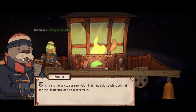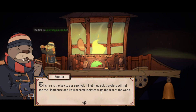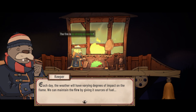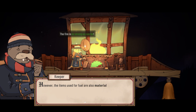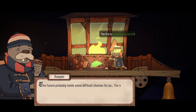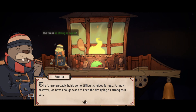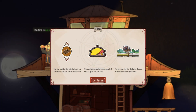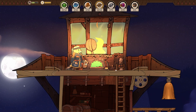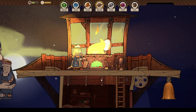The fire mechanic is introduced: the lighthouse fire is key to survival. If it goes out, travelers won't see the lighthouse and it becomes isolated from the world. Each day, weather has varying degrees of impact on the flame. You maintain it with fuel sources, but those same materials are needed for building and reinforcing. For now, we have enough wood to keep it strong, so we confirm fueling it.